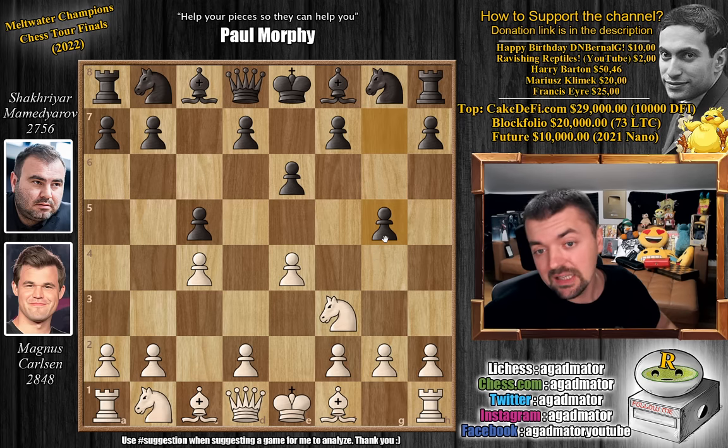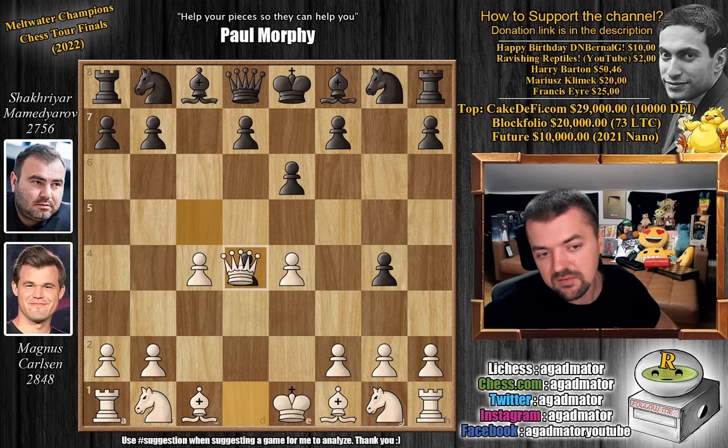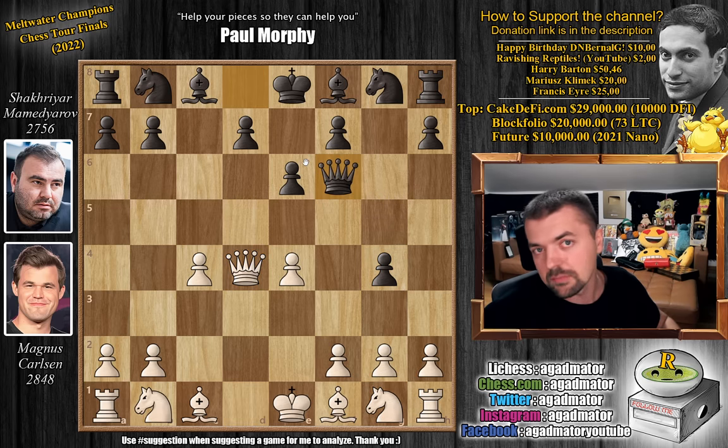In that earlier game, d4 was played, but d4 kind of plays right into why black plays g5. If you play d4, you don't have the standard captures-captures because black will just kick away your knight. Once you move the knight, captures on d4, queen captures, attacks the rook, queen to f6 — and already you are playing black's game.